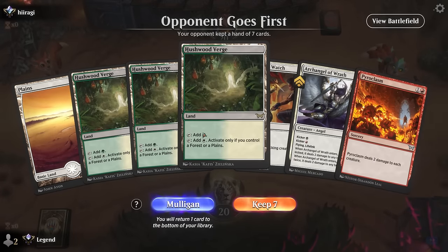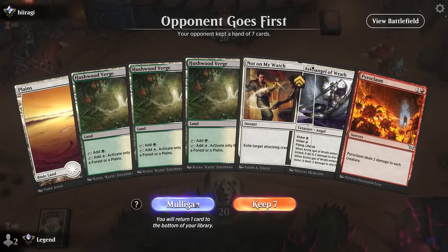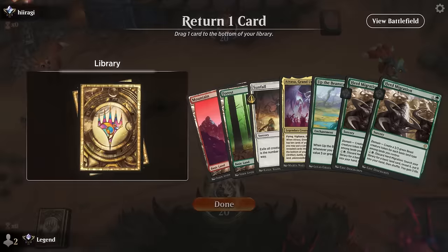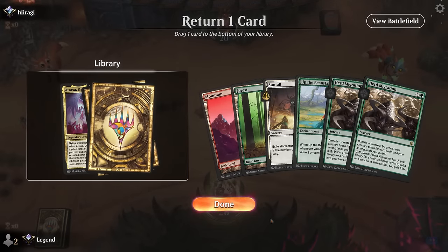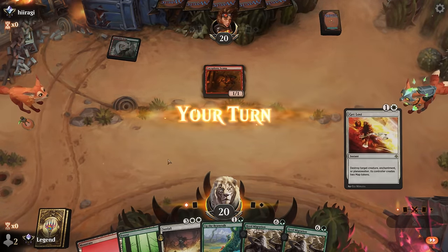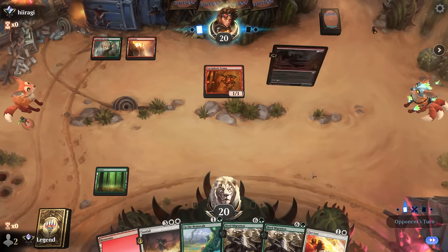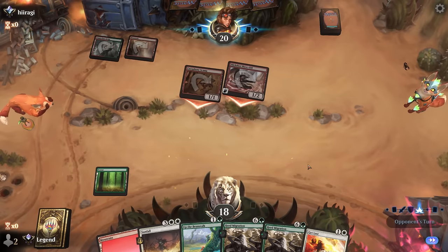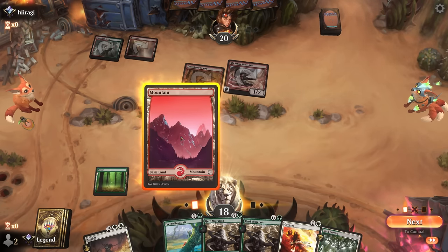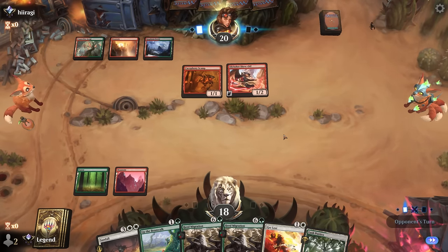Game four — we're on the draw. Hand is questionable with no red mana for Pyroclasm and just Not on My Watch for interaction. Take a mulligan. New hand is missing interaction outside of Sunfall, which is too slow against aggro, but we have double Herd Migration to fix colors and gain life. Opponent is on red aggro — turn one Copperline Gorge into Scamp, which is going to deal a lot of damage. Turn two Slick Shot. I prefer just going for Herd Migration to get a Plains.